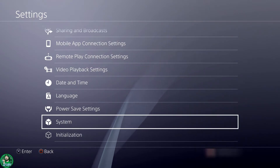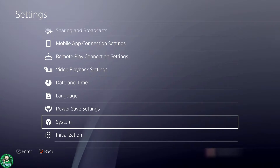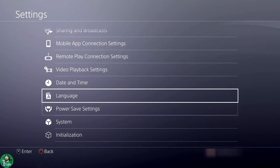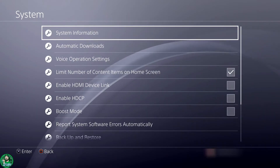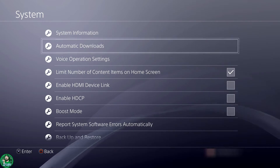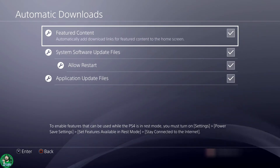Sometimes the system itself needs an update, which means it's going to restart a couple of times. So I'm going to show you how you can turn on the feature where it automatically does it when you're away. You want to go into Settings, scroll down to System, and the second option is Automatic Downloads — select that one.